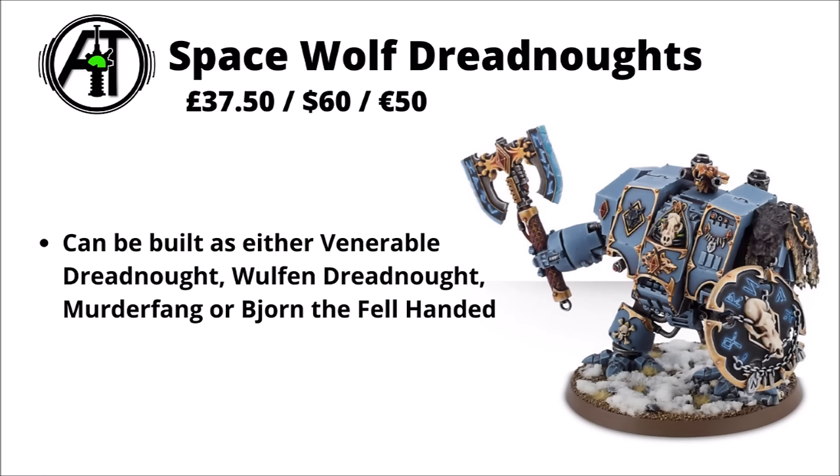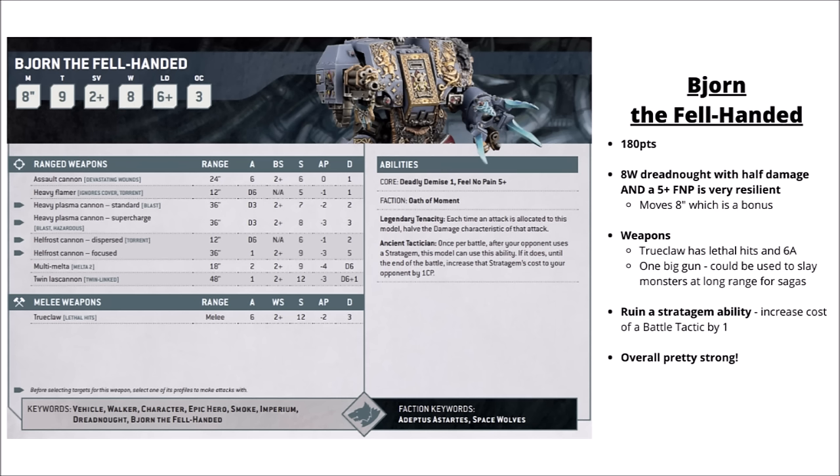Another iconic one I might be tempted to pick up is the Space Wolf Venerable Dreadnought — maybe building one up as Bjorn the Fell-Handed in particular. He's got a Fenrisian Great Axe and a Blizzard Shield, and you can make a Wolf Dreadnought or the brutal Murderfang. Bjorn the Fell-Handed is an icon of the chapter — 180 points for a mighty Dreadnought. Very tough, with his 8 wounds having a 5+ feel no pain and halving damage, so he eats up a lot of incoming fire. He messes with enemy Stratagems and has a pretty brutal melee profile with 6 Strength 12 Damage 3 attacks.